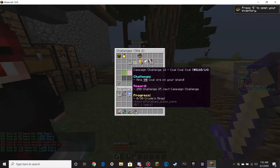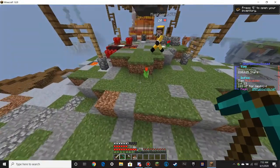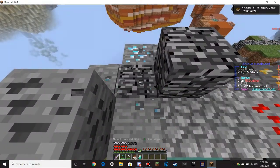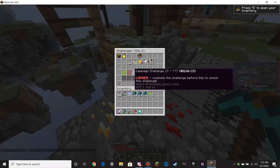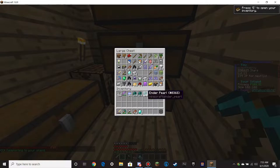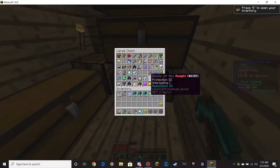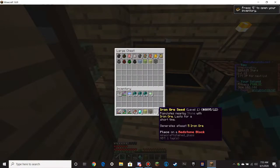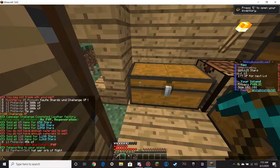Mine 90 coal ore on your island. Wait, let's see if it counts at spawn, because there should be ore over here. Yep, let's see — does this count? Wait, you can't mine these? You can mine the diamonds. Let's see if that counted anyway if I'm mining that coal there. Nope. Okay, slash island go. Do we have coal ore seeds, though? That is the question. We have 10. We should conglomerate all of our ore seeds together. So our challenge is to mine 90 coal on your island — we can't do that.